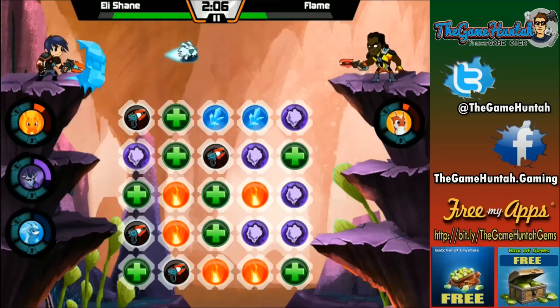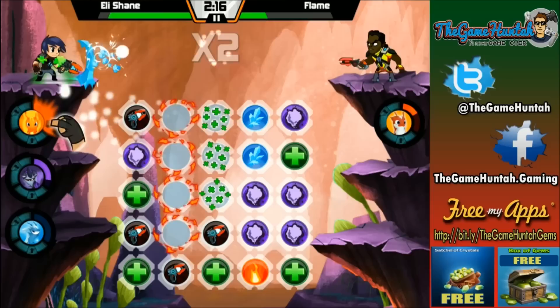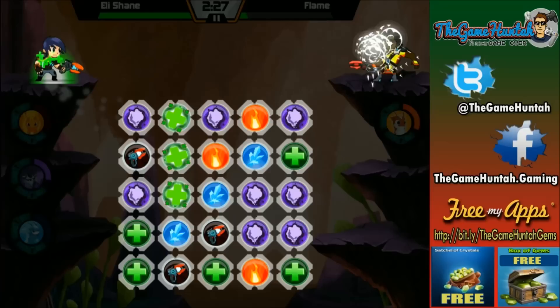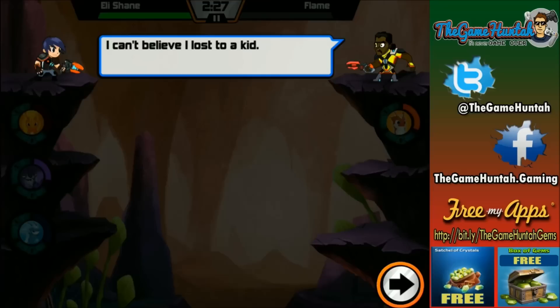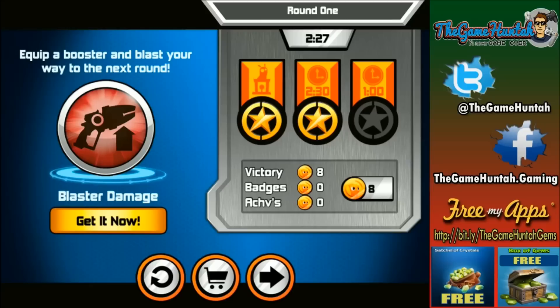So you need to match them and make a combination — the more powerful your combination the more success you're going to have, the faster your slugs are going to charge, and you're gonna unleash power. Right now I just froze my enemy, which is called Flame, who is the trainer of Infernus. The whole idea is to combine regular blaster shots with special slug power-ups and be able to knock out your enemy. Wow, that was a good combination!